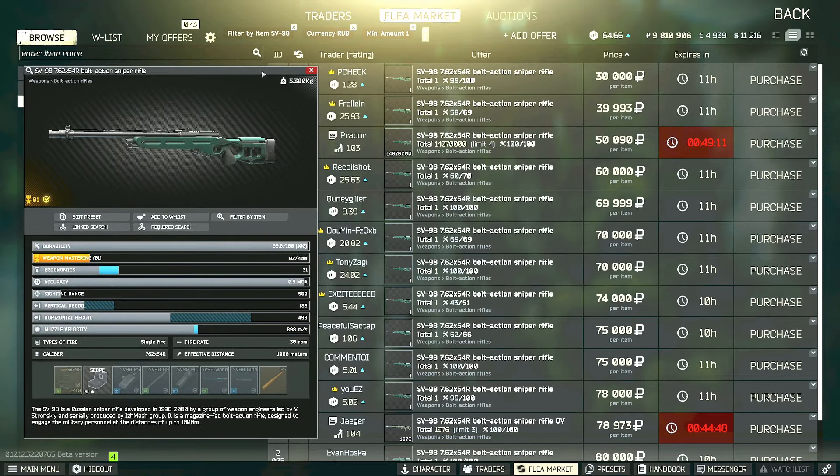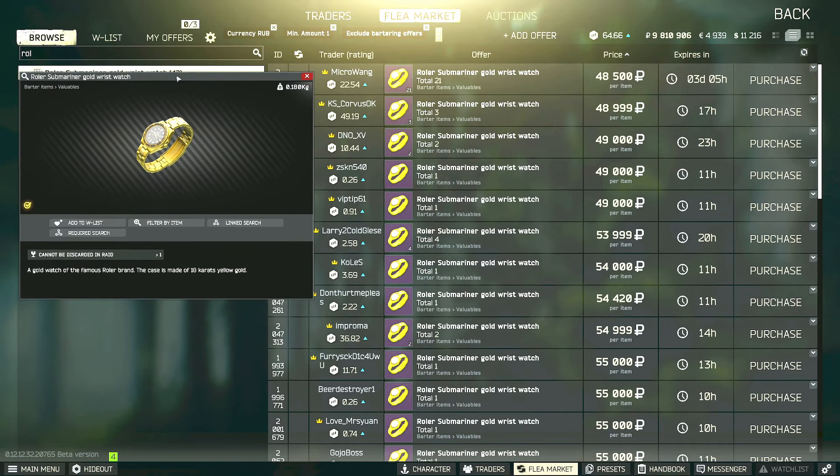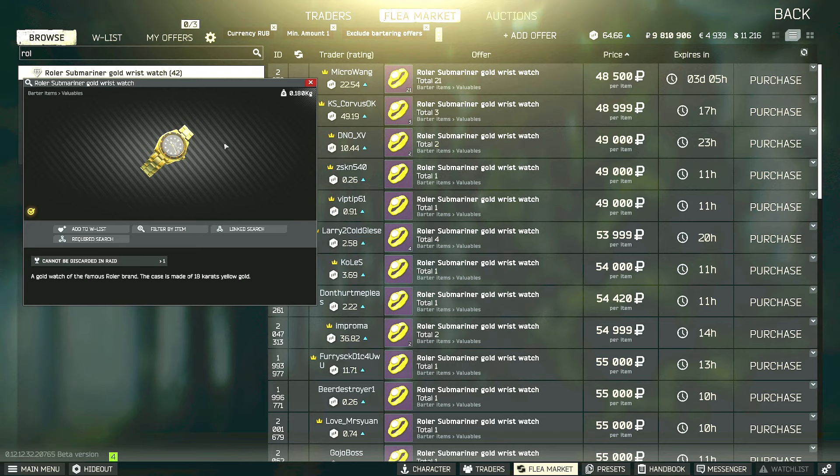To get the SV98, it does not need to be found in raid, so you can just buy it from level three Prapor for about 50,000 rubles, or cheaper if available since durability doesn't matter. You also need a roller wristwatch for this task — it does not need to be found in raid either, so you can just buy one off the flea market. I typically keep mine in my secure container so if I die before planting, I don't have to repurchase it.